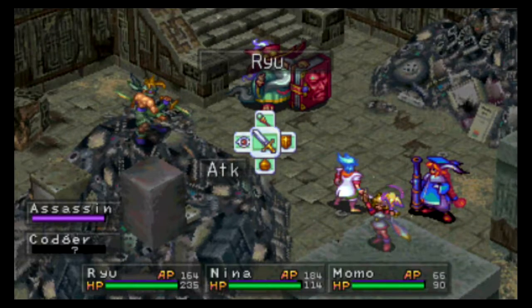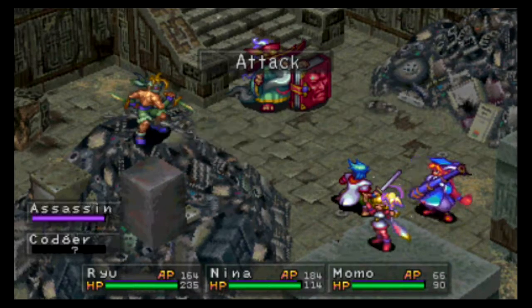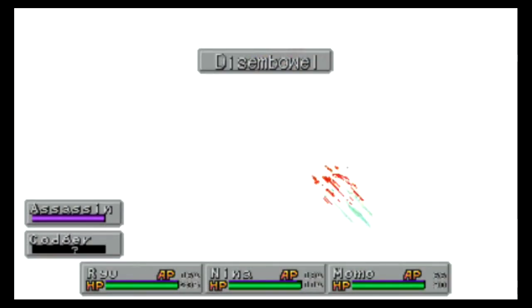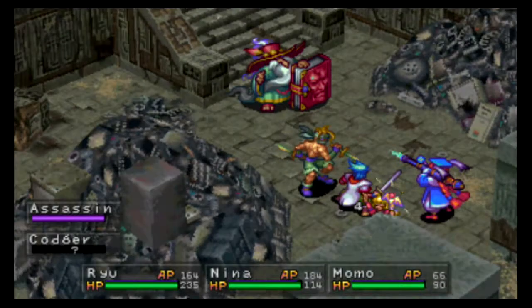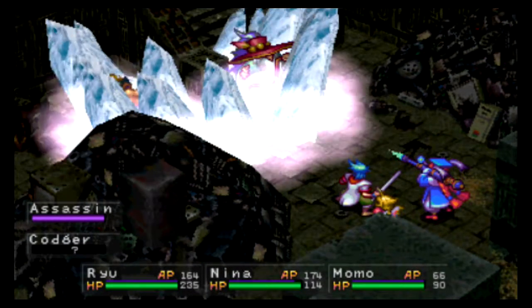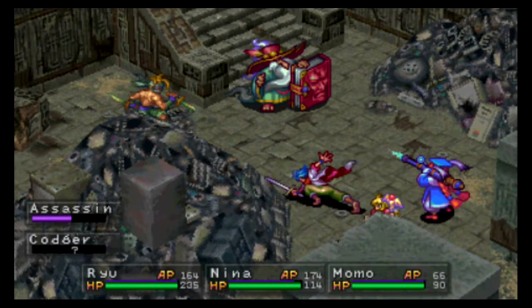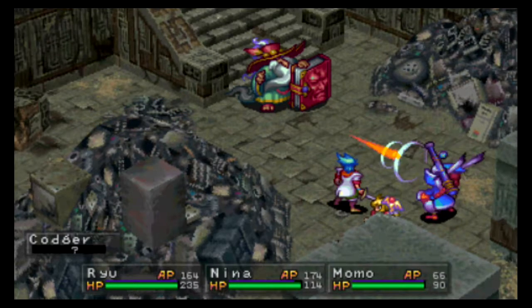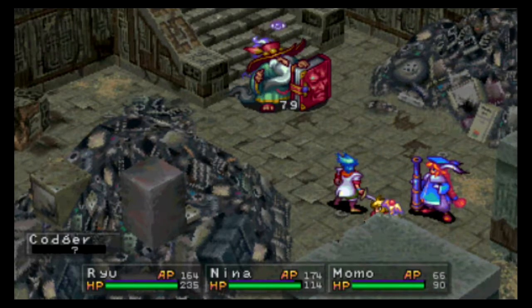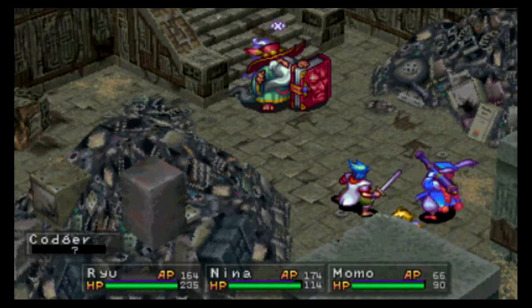It almost looks like the Urken Temple, which is what I was referring to when I said it looked familiar — I don't know if they just reused assets. I feel like the magic spells aren't doing that much to the assassin. Love that the assassin keeps missing Ryu — that's great. The flat shells blinded him — that's hilarious. Why isn't he using magic? That's really weird.